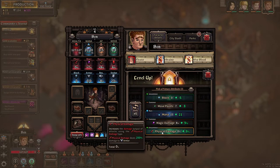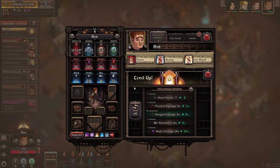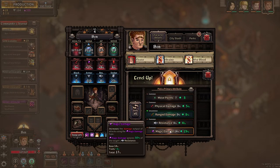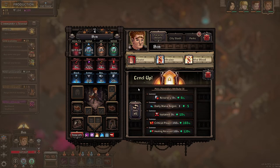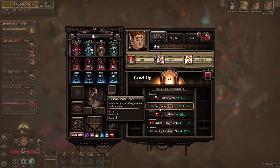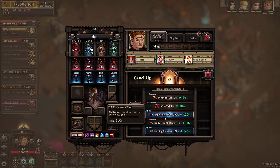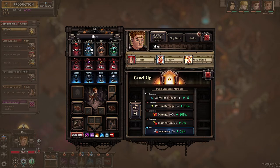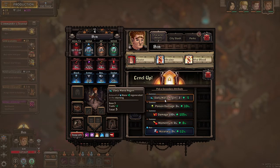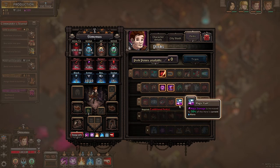I wouldn't mind the move points sometimes, but this is okay. Daily mana regen — I think I'll go critical power here. Experience gain — I actually like that because he's got to play catch up here, and isolated could work but we'll see if we can get you back up here. And then we did not do poison damage for you — we are going to do accuracy. So three traits: soul reaper, crit master. Pretty much the only thing we're going to do different is crit master. We also like avid learner — so train, train. You're going to get a lot of experience. Hopefully that works out, hopefully you don't die.